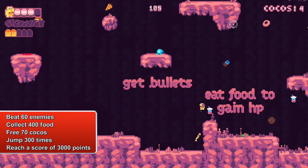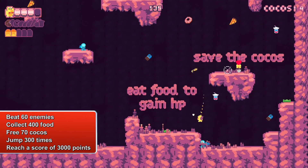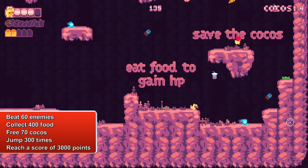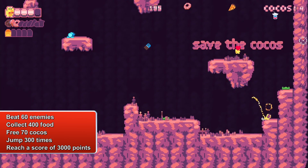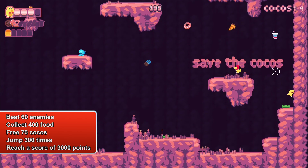To get the platinum we need to beat 60 enemies, we need to collect 400 food items, we need to free 70 Kokos, we need to jump 300 times and we need to reach a score of 3000 points.